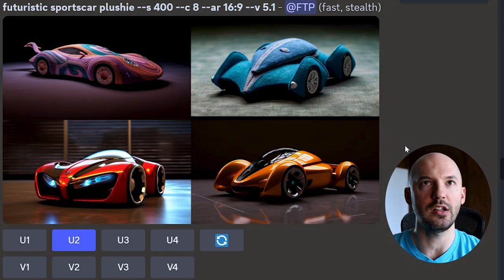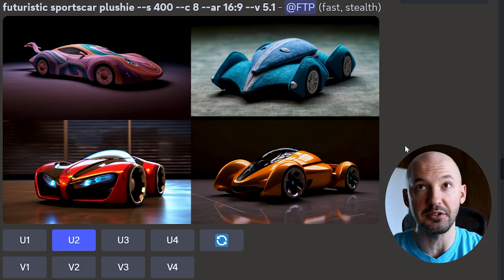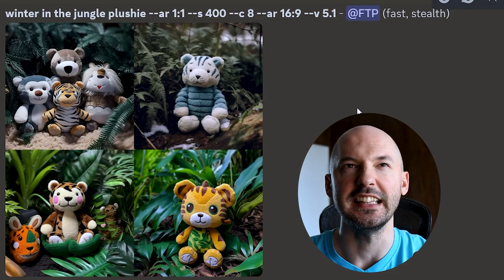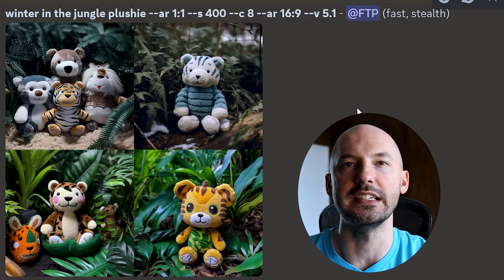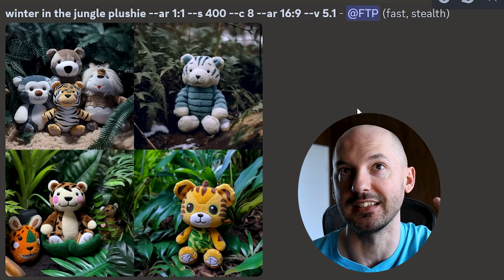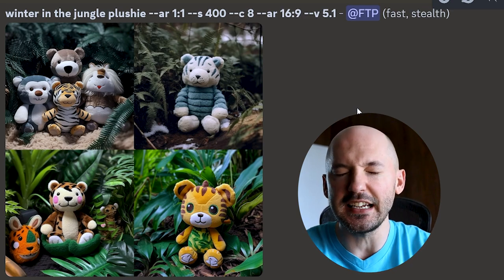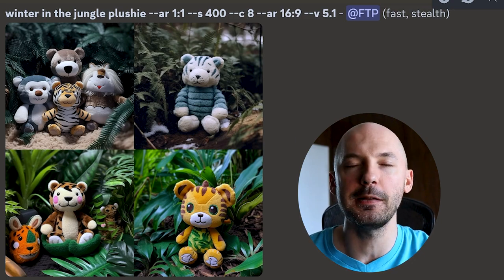Plushie doesn't work that well with cars — number one, three, and four are a bit of a letdown. But look at number two: that is so perfect, that is a plushie of a cool looking futuristic sports car. Nailed it. And then look at the winter in the jungle — one, three, and four, whatever, you might not think it did well. But look at number two: that's like a lion, maybe a Siberian tiger wearing a winter coat — that is so funny. There's a little bit of snow on the ground in front of them, absolutely hilarious.